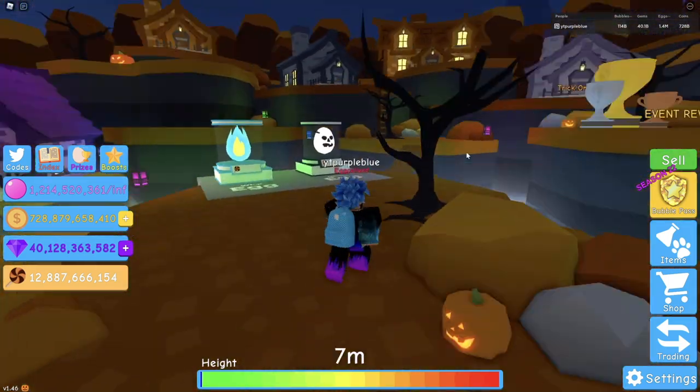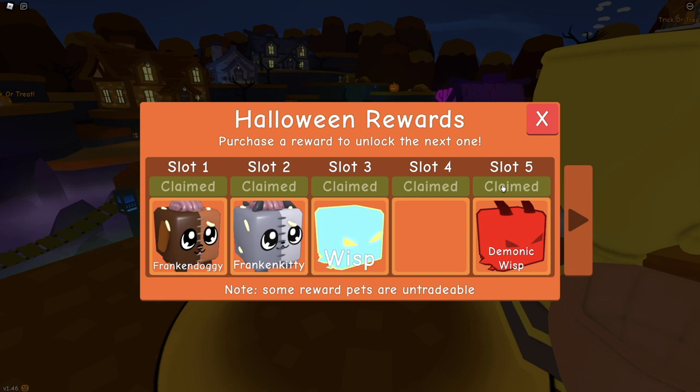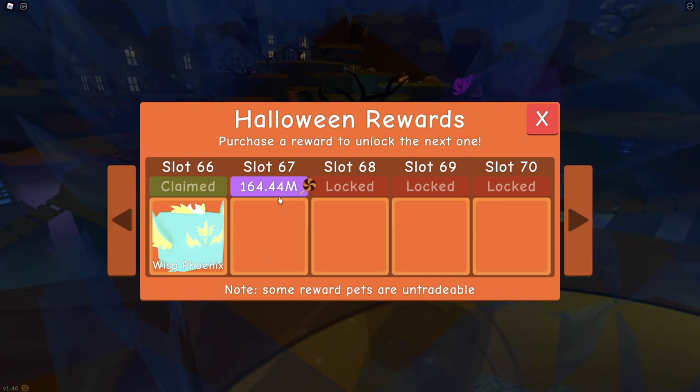Let's go to the tier awards and try to get to the max. We're already at tier 60, tier 62, tier 63 — and there's the Woosh Phoenix, that looks so awesome. We're just going to keep going.